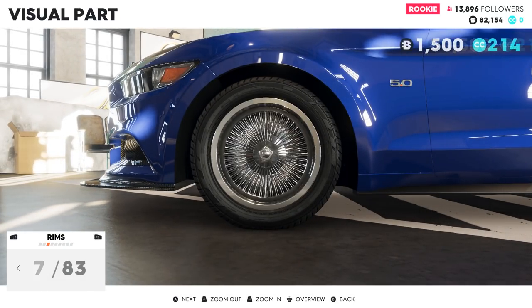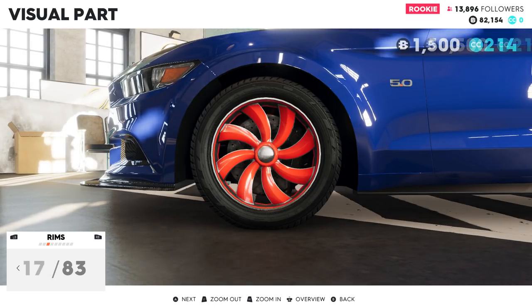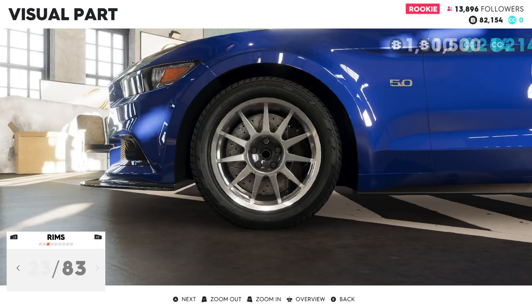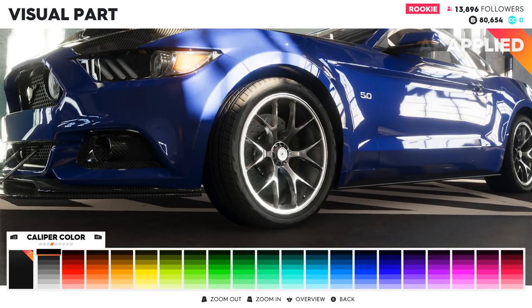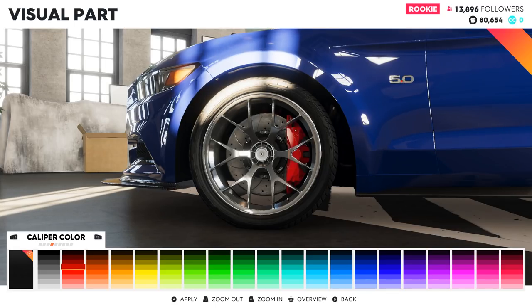There are so many rims — I forgot there are so many wheels in this game. I'm going to find a good set of wheels. I found a good set — I like these, I think they look great. I can change the color of the wheel parts if I really want to, and sure, I will — let's just paint them red.